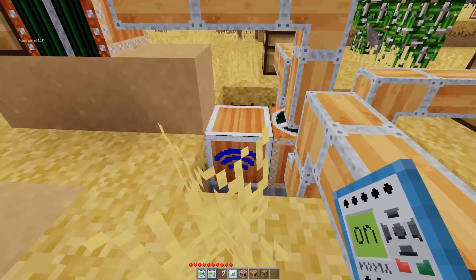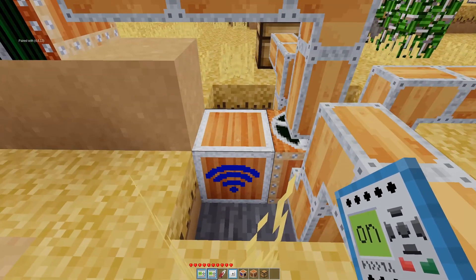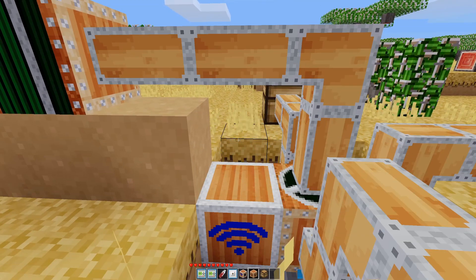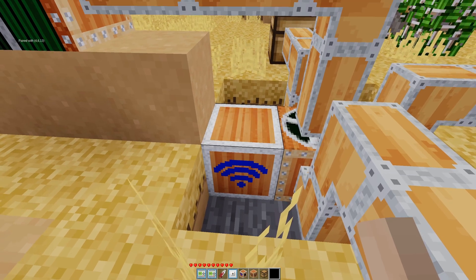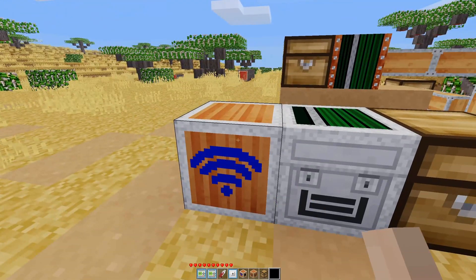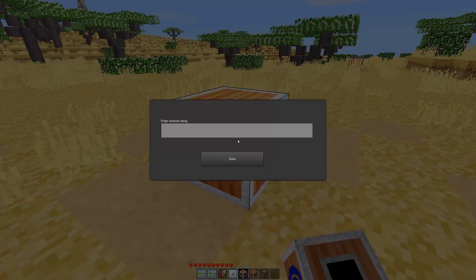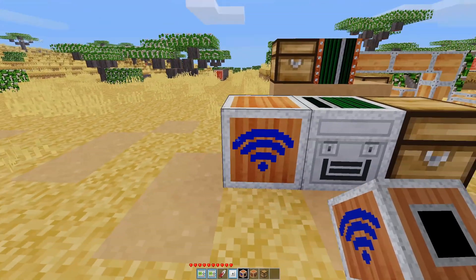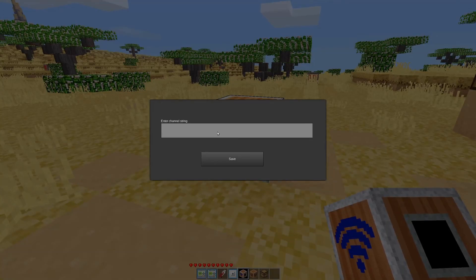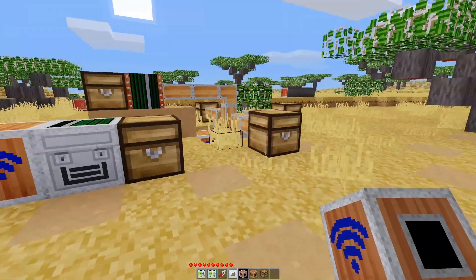Now we have a teleport transmitter — a wireless unit. If you right-click on it when you first place one, it'll tell you to put in a channel string. You put two things together and they match back and forth. I tried adding a third, but it says 'pair is missing,' so it is only a two-way input and output.